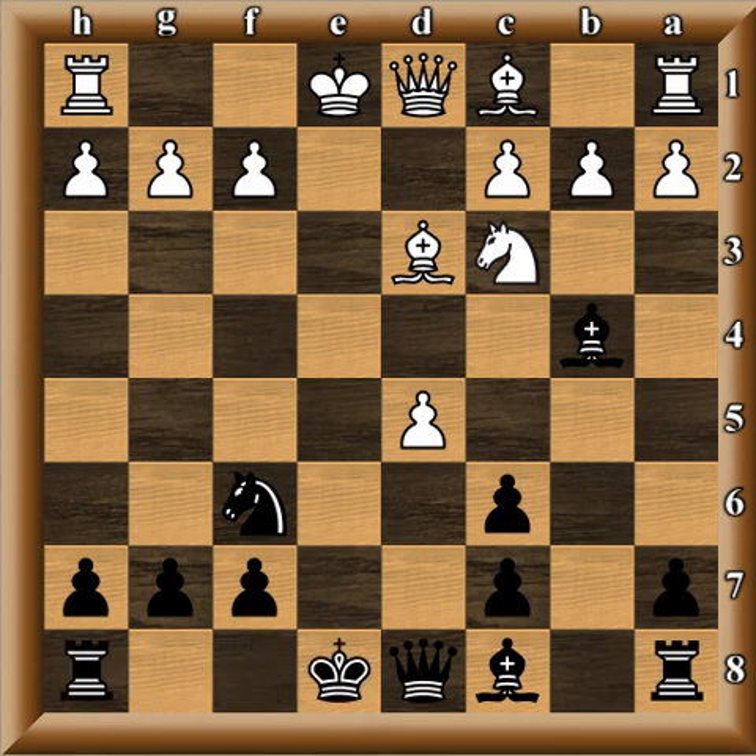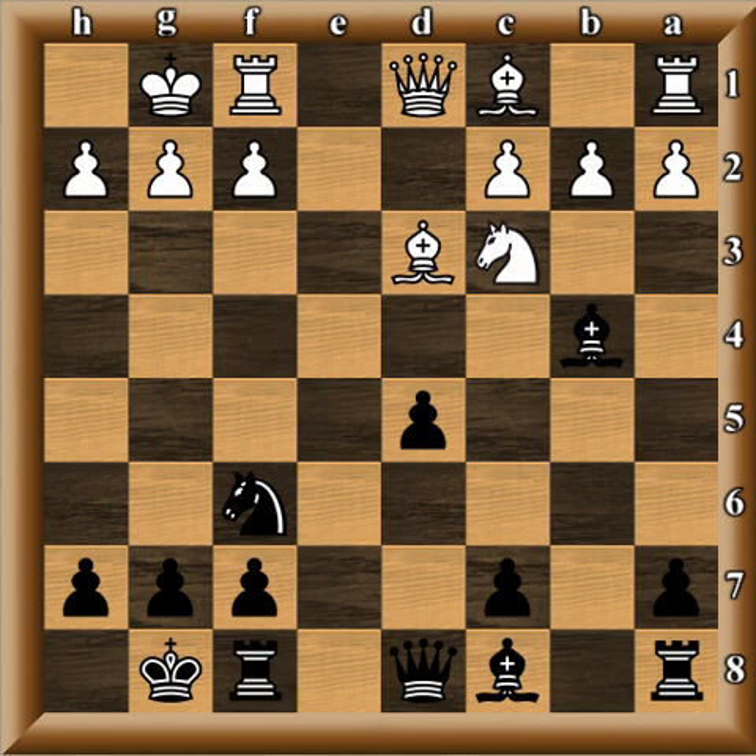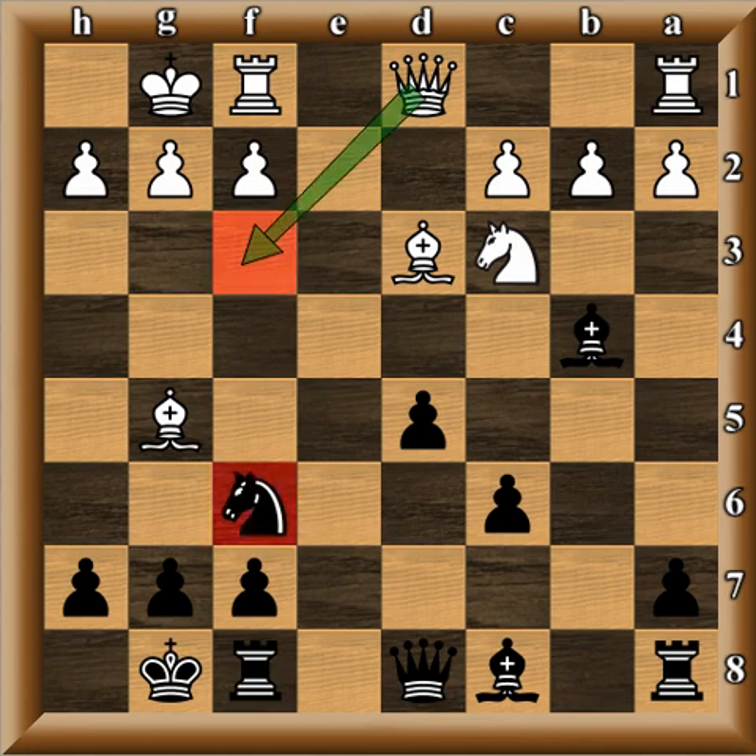Carlsen castles — also possible and normal is c takes d5 right away — then castles by Adibon, and Carlsen picks up the pawn. c takes d5, bishop g5. Now the tides have turned and white is attacking black's center. c6 — this is basically the main tabiya of the Four Knights Scotch variation. There are different moves here, but this is one of the main positions. The queen comes here with the idea of doubling pawns; sometimes the knight goes to c5, or c3 is played to fix the pawns as weaknesses.